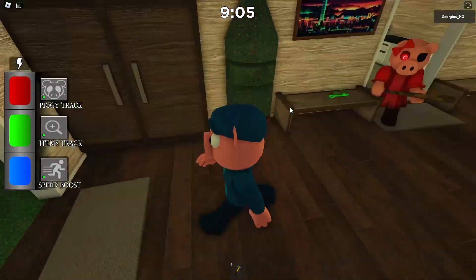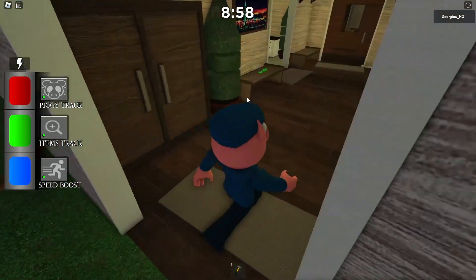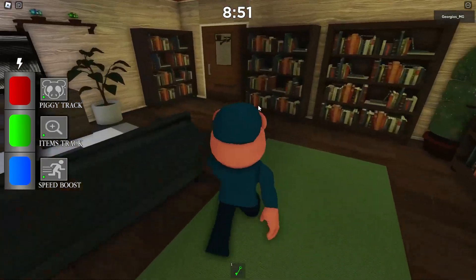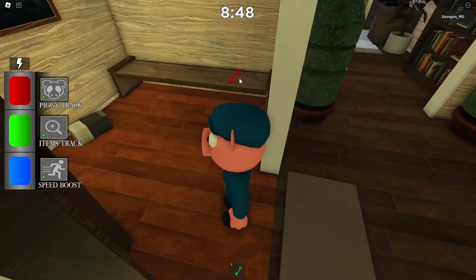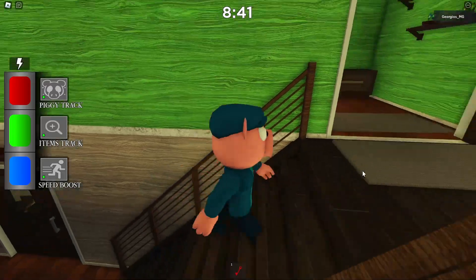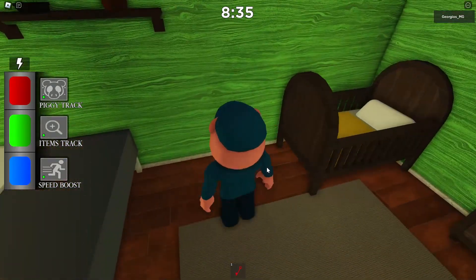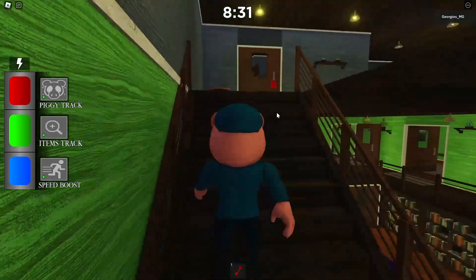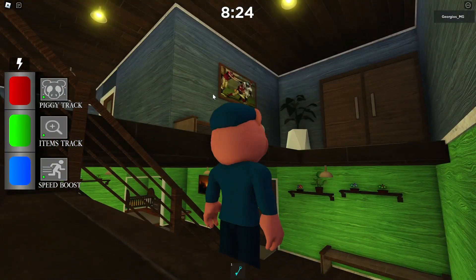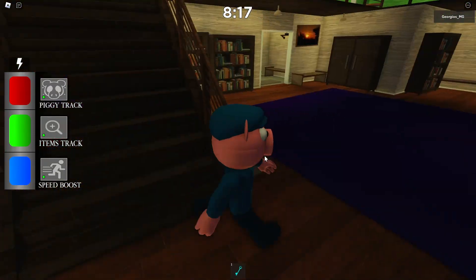I wonder what these all do. Green key. I think they should like bust open the door with this new thing - like the punch animation, they should literally just punch the door for it to open. Red key - I should know where this goes. Oh, there's a piece of the astronaut there. All right, blue key. Why is there a soccer painting? All right, let's go outside now.